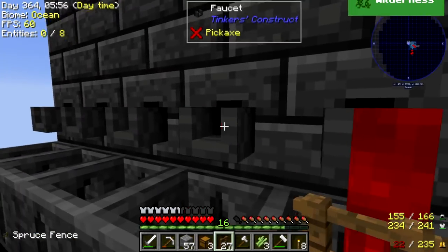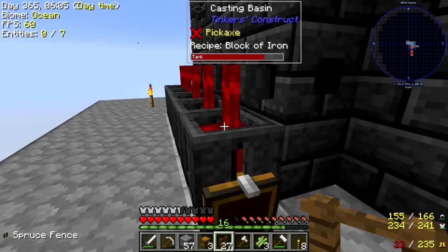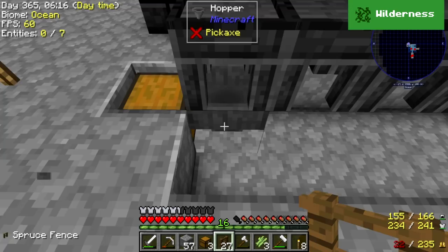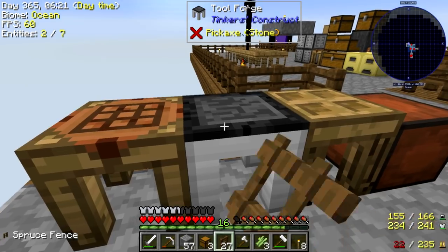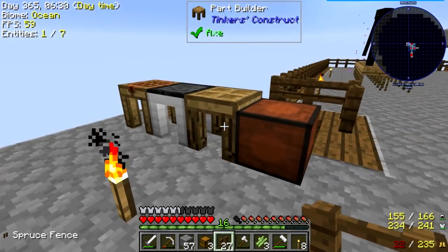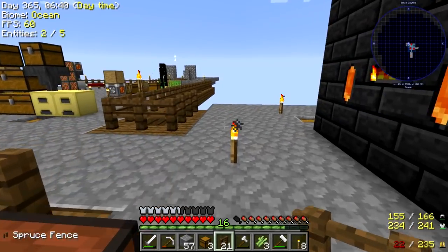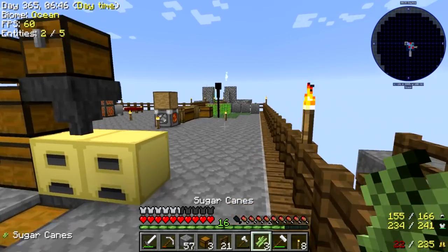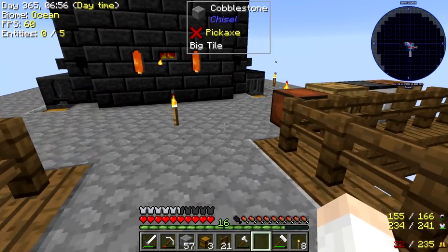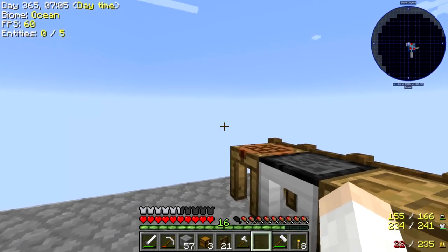Alright guys, so we now have iron flowing in the tool forge. I also went ahead and put hoppers underneath so that all the blocks of iron, whenever they're done pouring and cooling off, get pulled out automatically into this chest. We also have a tool forge here so we can repair and modify our tools, plus our part builder and part chest. Now I think we're going to make sure we have a border around this area — I want to be 100% sure we're not going to fall off. I also got some sugar cane growing, so we can make paper tools. The next step is to go ahead and make all the tool parts using blank patterns.